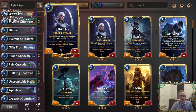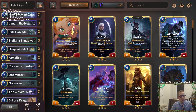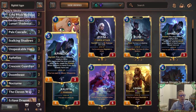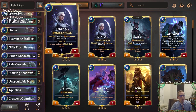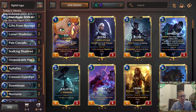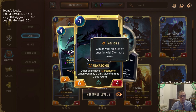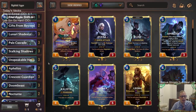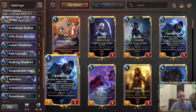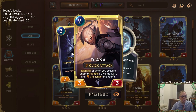Both Diana and Nocturne are really valuable because these are going to be your things that kill other champions - whether you're giving Diana Quick Attack Challenger or Nocturne with the Vulnerable. They're both valuable in their own respect, so it's hard to play three Aphelios and three Nocturne because maybe you need that Diana Quick Attack Challenger. If I'd have to pick two champions I'd probably go Aphelios and Nocturne, but Diana's really strong with Quick Attack Challenger and a leveled-up Diana can grow really big.